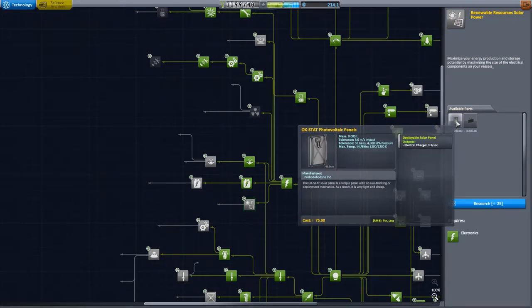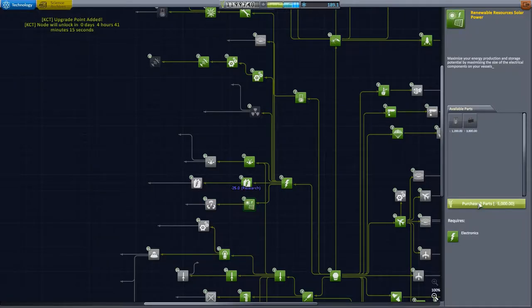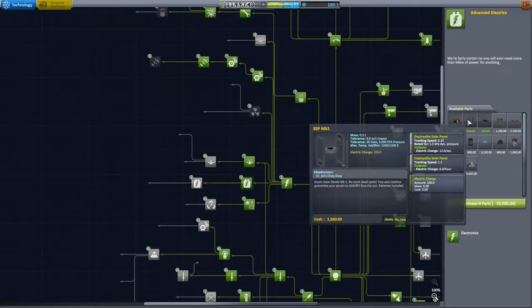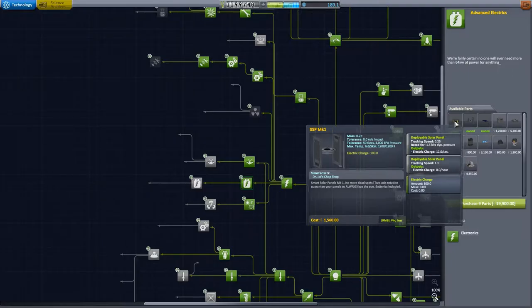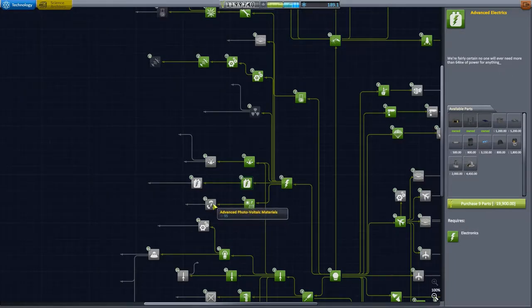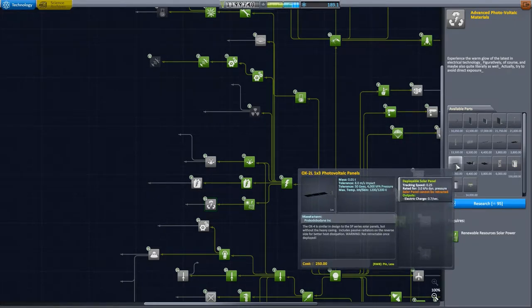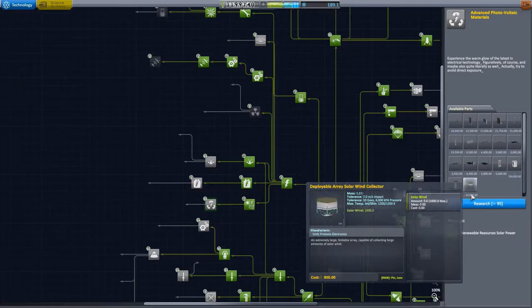I want to be able to put small solar panels on my crafts, because the one I rely on right now that rotates around in dual axis is heavy and expensive. For these types of satellites that I'm basically throwing away, I'd like an alternative. So I'm going to go for advanced photovoltaic so I can get some of these disposable solar panels that only rotate around one way.